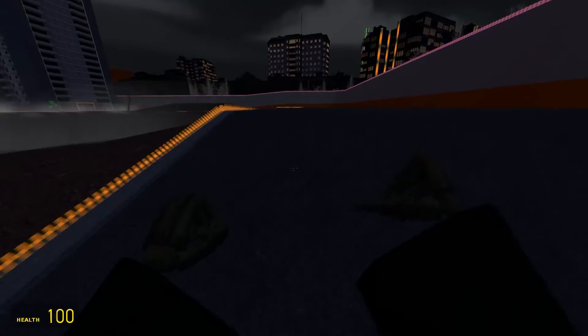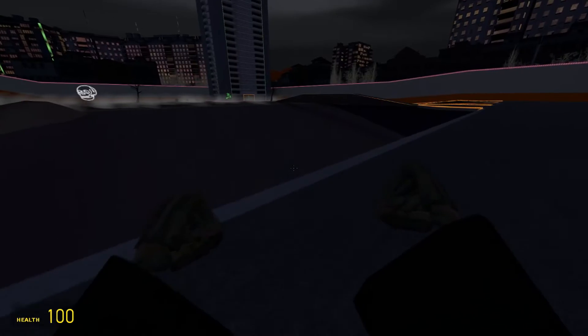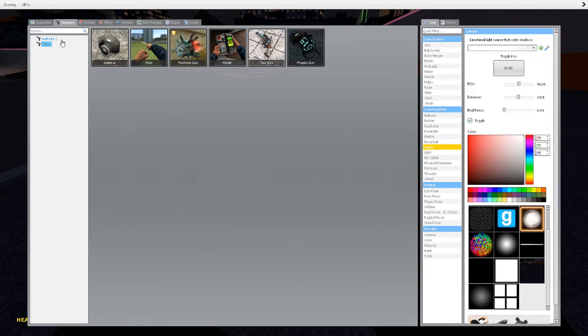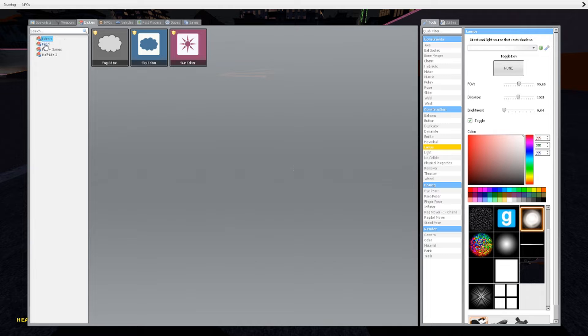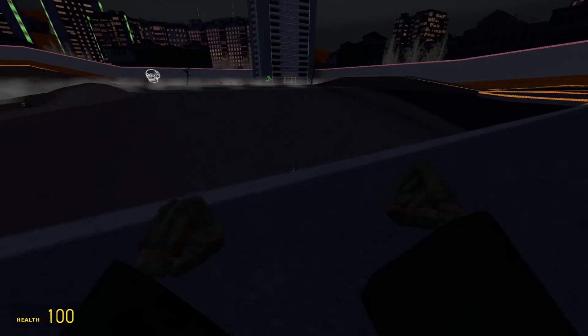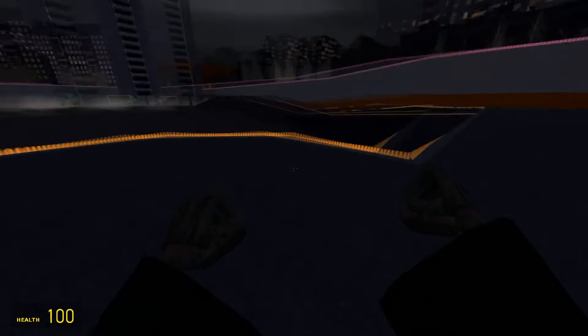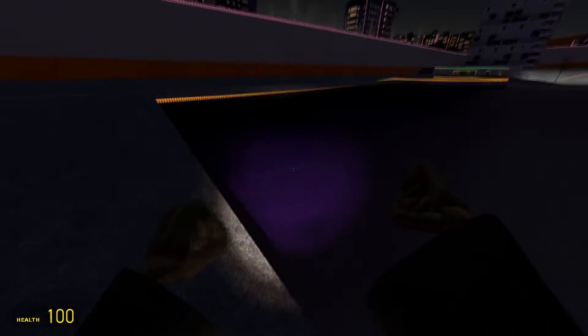I don't know if there's actually any scares or anything — all I know is that it's Halloween-themed. We're actually going to get a flashlight. Do I have a flashlight? There's a stun stick, I don't think I have a flashlight. Oh wait, I'm an idiot — I forgot this is a Half-Life mod. The water's purple, that's cool.